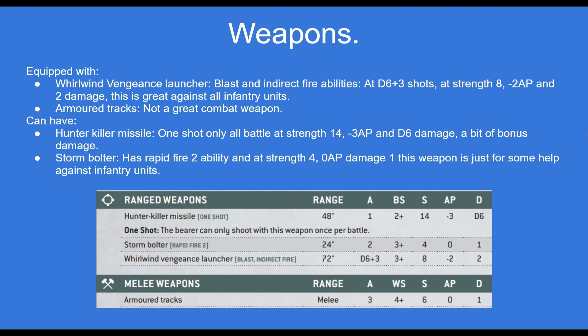You can also add the Storm Bolter to the Whirlwind. This has a Rapid Fire 2 ability at strength 4, 0 AP and damage 1. Again, this weapon is just for some help against units that are coming too close towards the Whirlwind or having firing lanes to it.